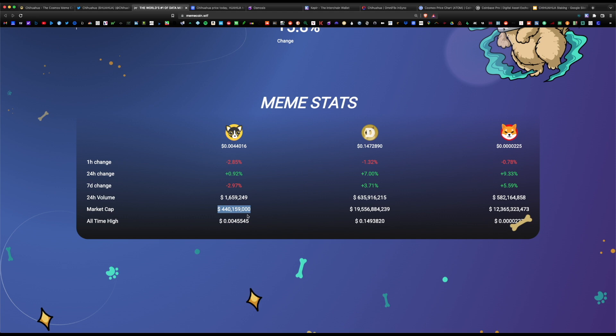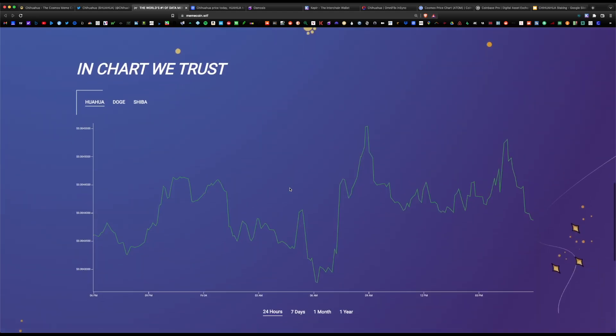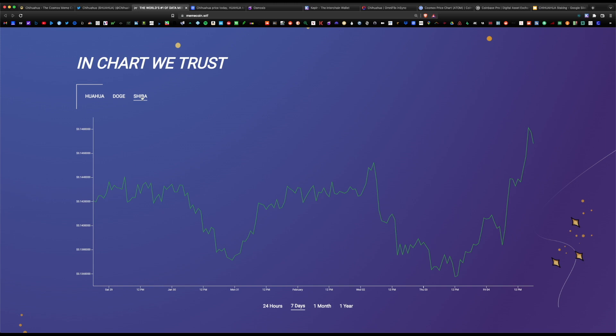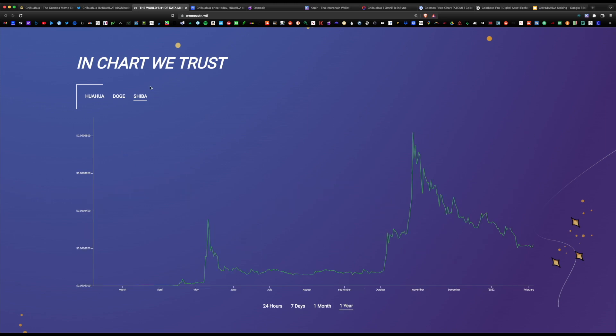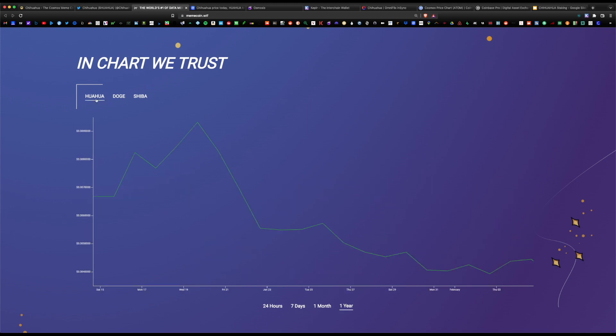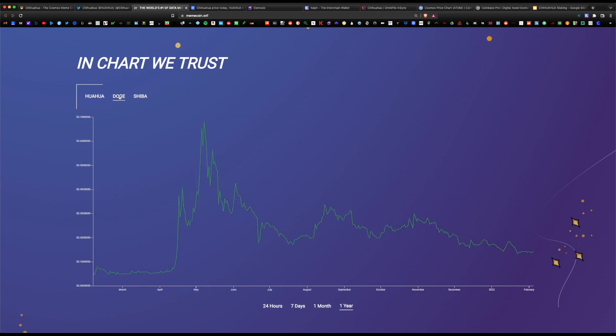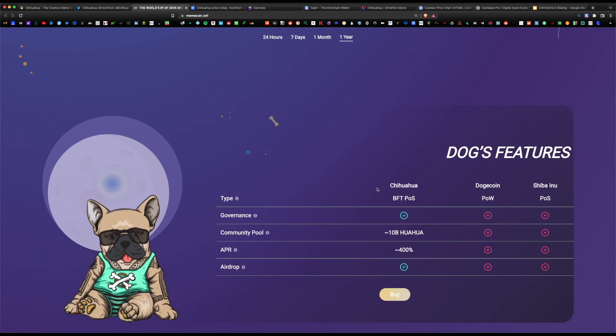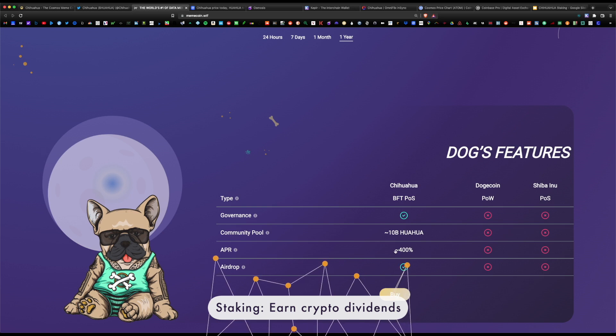If you run the numbers there's high potential — Chihuahua can easily 10x from its current price point. There's a chart comparing Chihuahua versus Doge versus Shiba that shows they tend to move in conjunction with each other. Keep in mind Chihuahua was just launched a few weeks ago at the end of 2021, while Doge has been in existence for a couple of years and Shiba for over a year. A key difference is you can actually stake the Chihuahua token at over 400% APR.